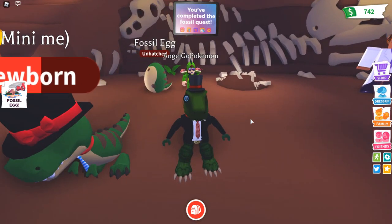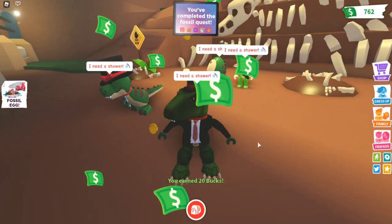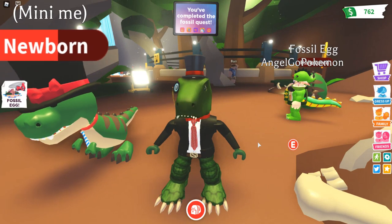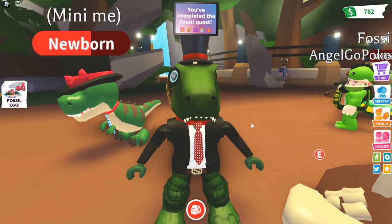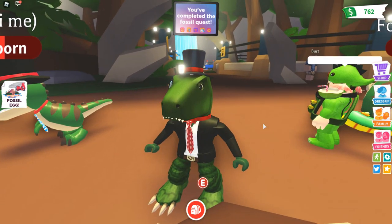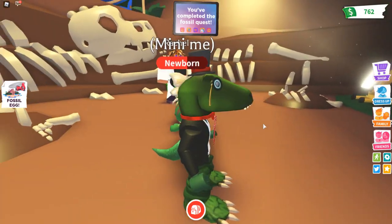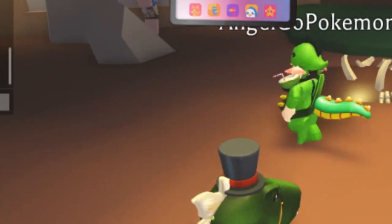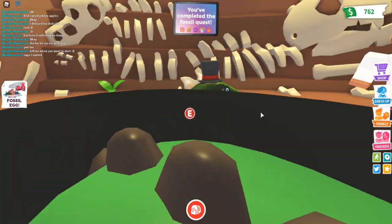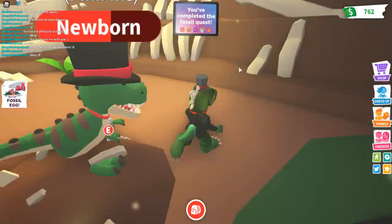Anyway, I'm here today because now that the dinosaurs are finally here, that means the dino park is also ready, and we can finally show all the dinosaurs to you guys. I'm very proud of this because me and the builders, including Angel Go Pokemon, have been working very hard to build a beautiful dino park in Roblox Adopt Me. Tell me when you want to start. Oops, I started already. Anyway, before we go to the park, I still really want to look at this beautiful island that they made just for the event.